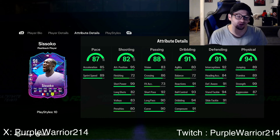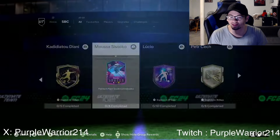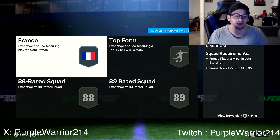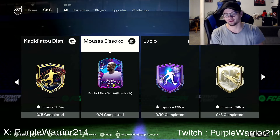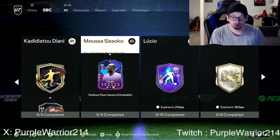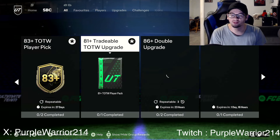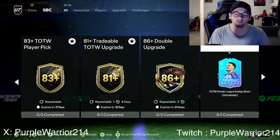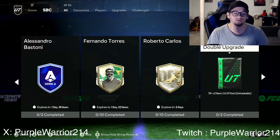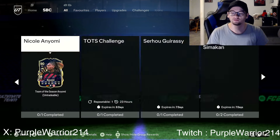Musa Sissoko Flashback is interesting — four star, four star. Good pace split, really great dribbling apart from agility and balance, good passing where it matters, decent shooting, good defending, and great physicals. As a Spurs fan I love Sissoko. I probably won't be completing him because he doesn't fit my team at all. He'll cost around 88, 89, 85, and 87 with one Team of the Season and a Team of the Week. I like that they have at least two player SBCs on the first day — maybe they realized Bundesliga was a bit stinky.